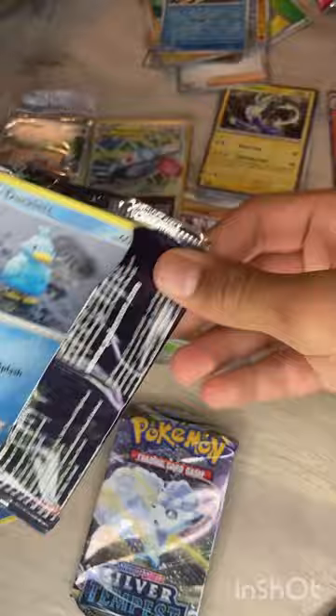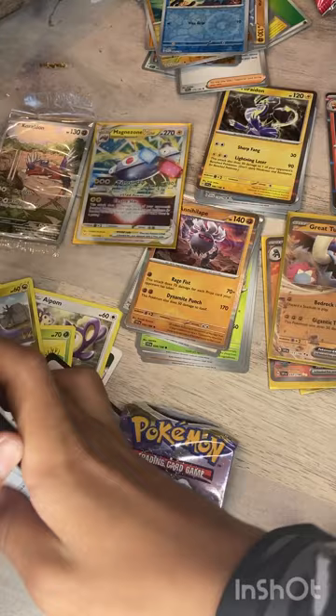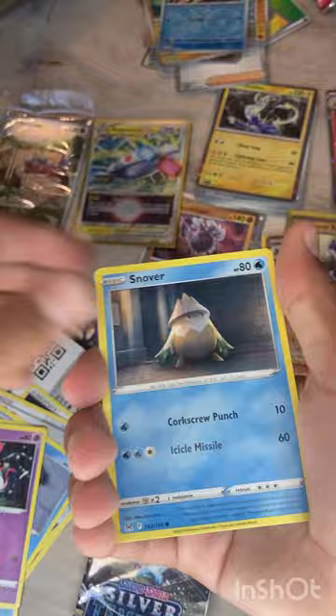Second Lost Origin pack — Charcadet, Wynaut, Arm Ducklett, Rockruff, Seel, Sowsow, Zorua, Snover, Riley, and a Poliwrath holding up a big old rock.